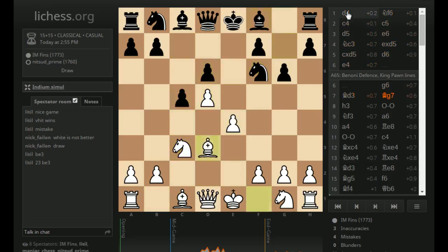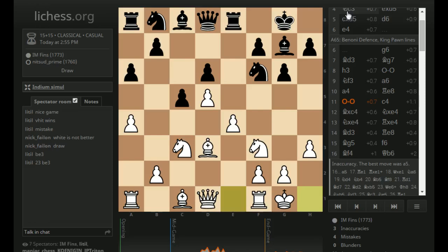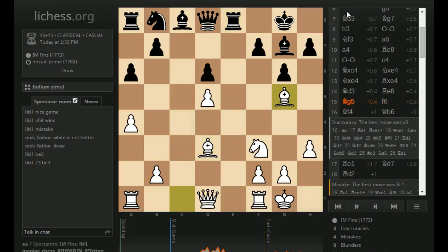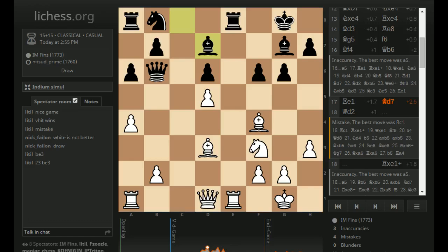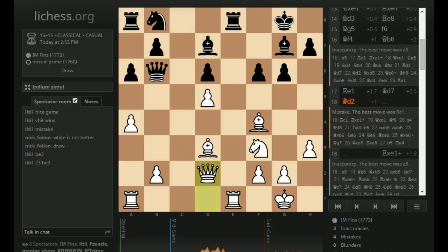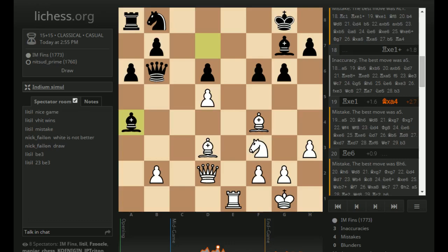We actually played some theory in this one at the C4 move — so I take on C4, Knight takes, Knight takes, Rook takes, Bishop D3, Rook E8, Bishop G5. I played this before, I think, without the pawns on A6 and A4. So I had some prior knowledge of this type of position. The engine likes my position here — I've got a pretty big lead in development. Bishop takes A4 — it thinks that is bad. Rook E6 would have been better, to play Bishop H6 and try to exchange those dark square bishops, the sole defender of his King. That makes sense.